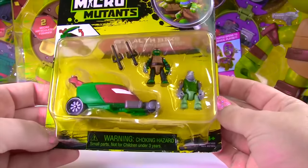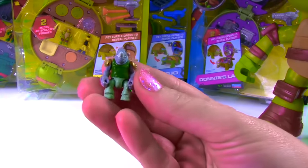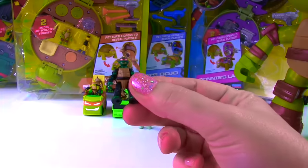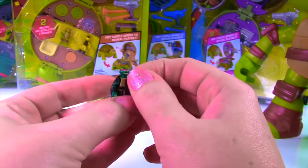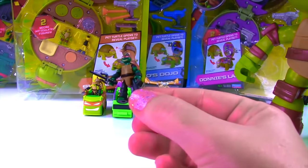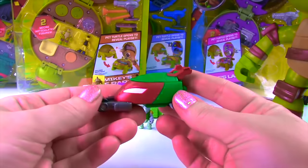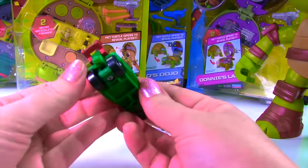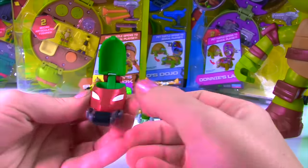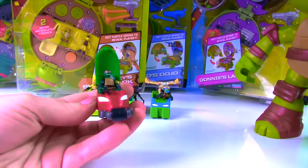Last but not least we have Raphael's Stealth Bike, and he's with Rock Steady! Here's our tiny little Rock Steady looking super tough — look at the spikes on there! And check out Raphael! We can go ahead and try to pop his weapon in his hand — there we go, that fits! Let's check him out — looking pretty awesome! And look at the Stealth Bike — it has one giant wheel in the front and two in the back. Here's Raphael's face, and we can pop open this shell — there's room for two people in there! Time to go for a roll — here they go!